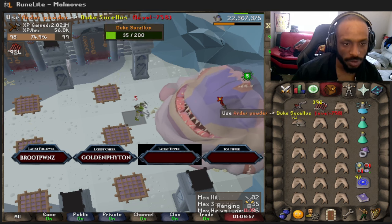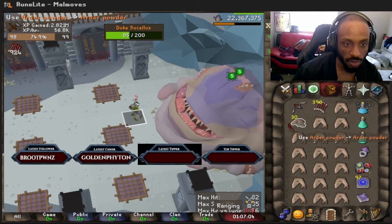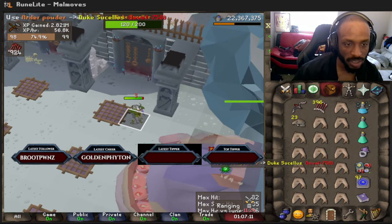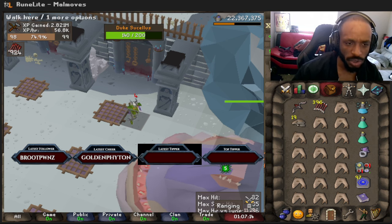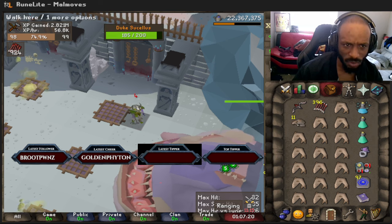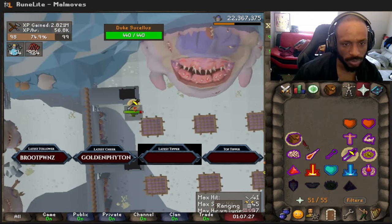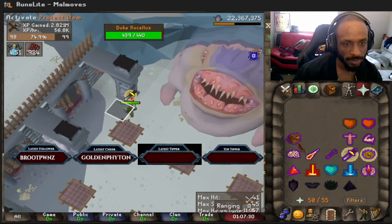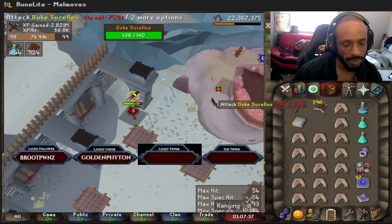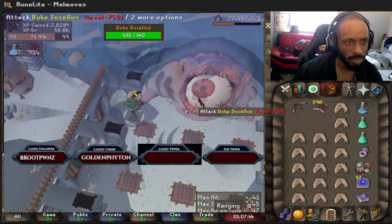Now we're bringing the web weaver so we can get a guaranteed poison. If you saw my last video I did do it with the Craw's bow, but this is just an alternative way to guarantee the poison off the bat without having to suffer any DPS loss. I do appreciate the Craw's bow — I think I max like 27, maybe even 28, and it seems to hit relatively often. So as you finish feeding it, get everything up, and we're gonna go ahead and web weaver spec. Maybe two specs to get it poisoned instantly.